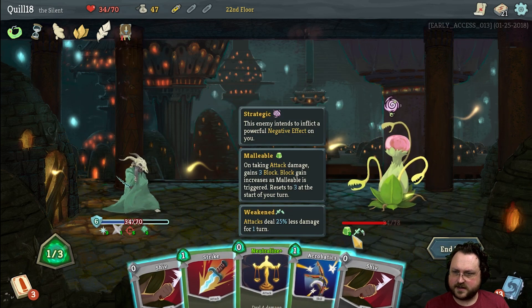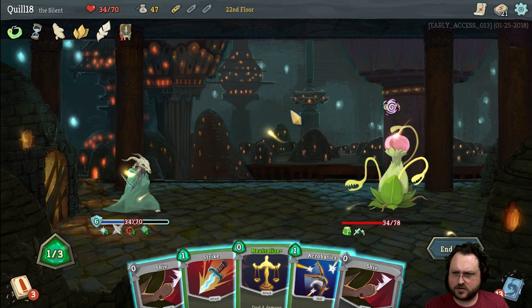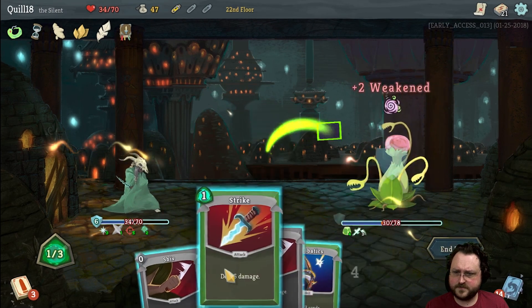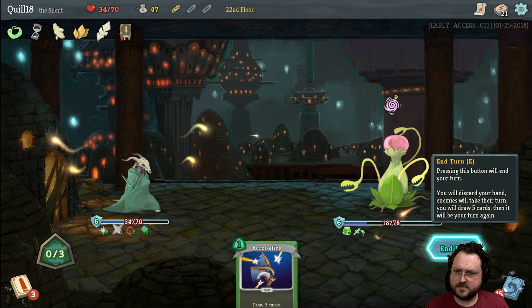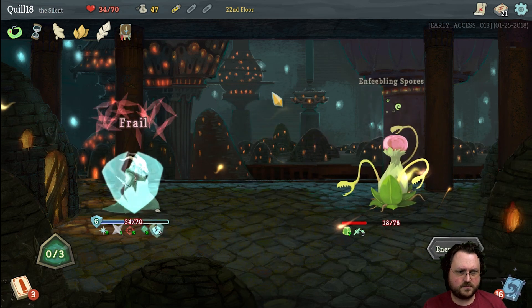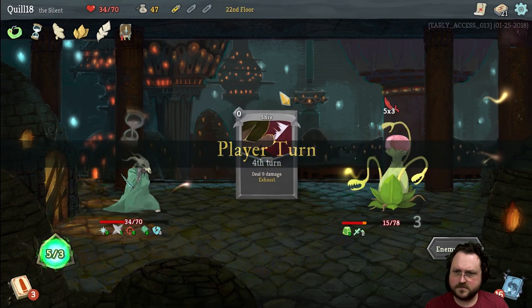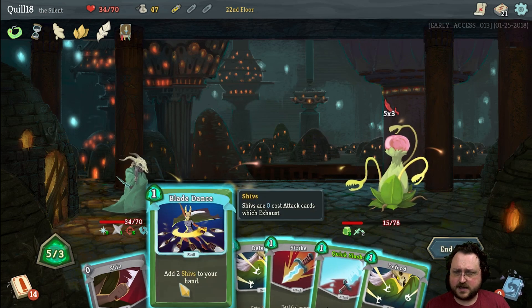No matter what, he's gonna tank and block exactly the same amount of damage no matter what order I do things in, as far as I can think. All right, down to 18 — we might be able to kill him next turn depending on our draw, like say a whole bunch of shivs.